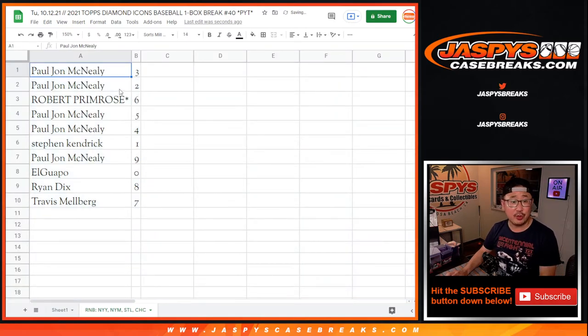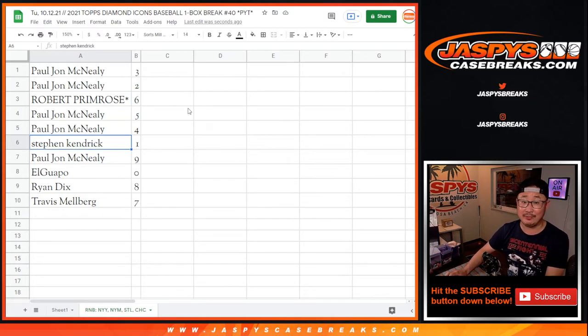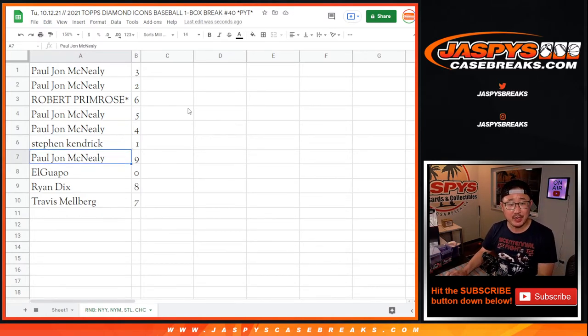All right. PJ with three and two. Robert with six. PJ with five and four. Steven with one. PJ with nine. El Guapo, zero. Ryan, eight. Travis, seven.